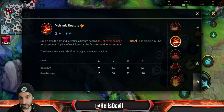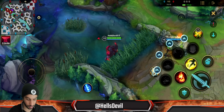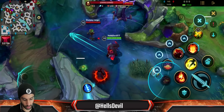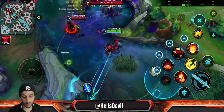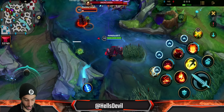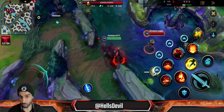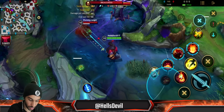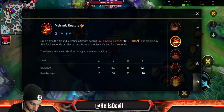Now let's talk about the first ability. Ornn slams the ground creating a fissure, dealing physical damage and slowing enemies by 55% for two seconds. A pillar of rock forms at the fissure end for four seconds, and the fissure stops shortly after hitting an enemy champion. You can use it without hitting an enemy and it spawns a rock at max range. If you're close to an enemy it creates a rock right behind them — neither you nor the enemy can walk through the rock.